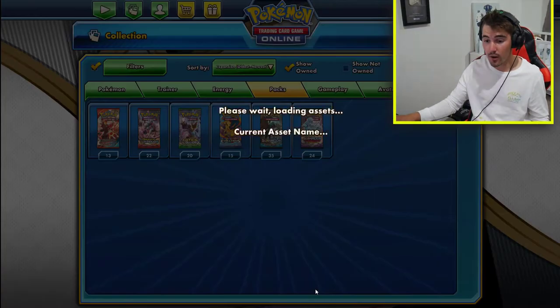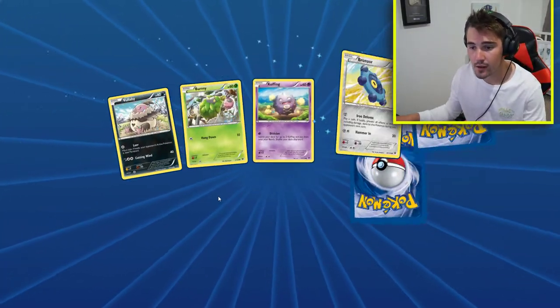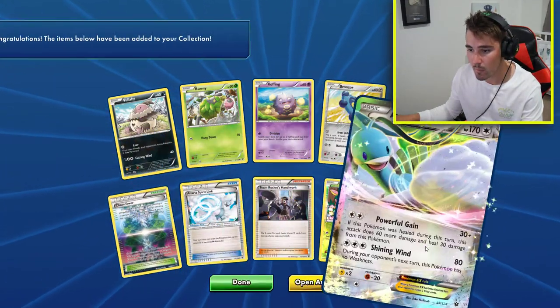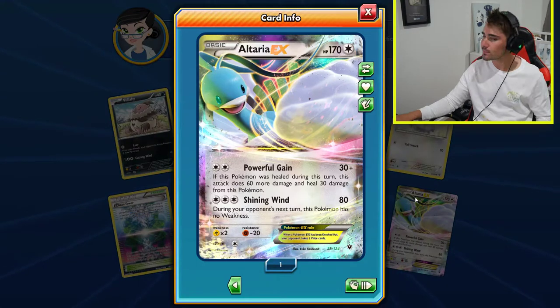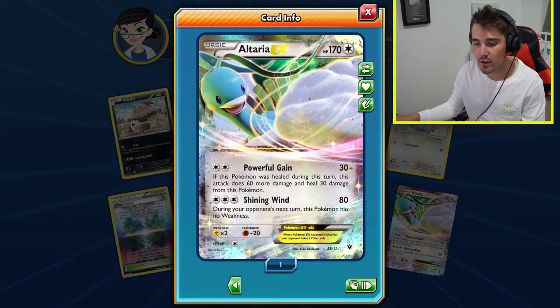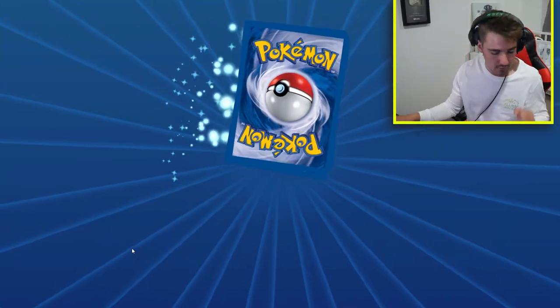Another Mew? What the hell is going on? There we go - first Ultra Rare! An Altaria EX. Not bad right there. That's an awesome pull right there. So let's keep on going.